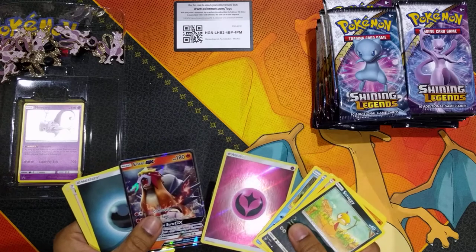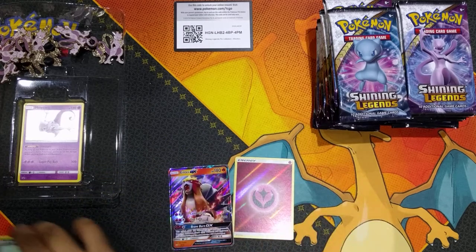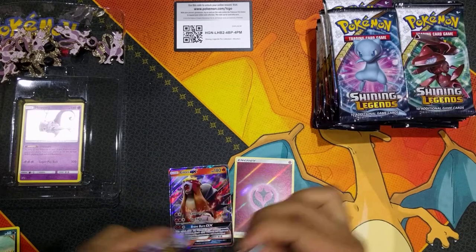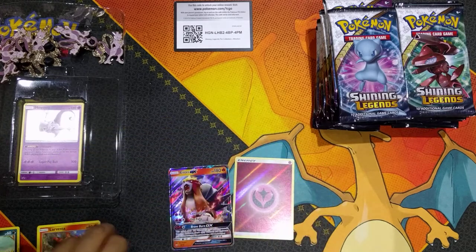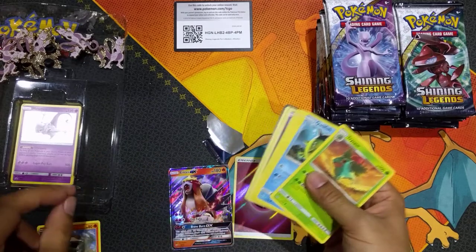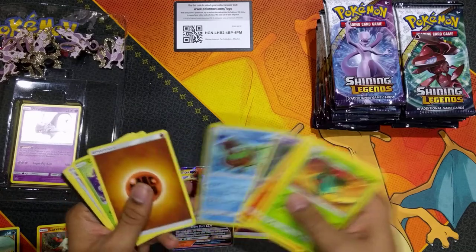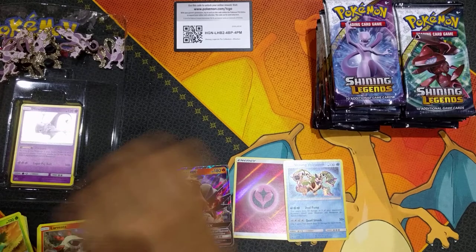We're already off to a great start with Mewtwo - first pack magic for sure. Just a holo there, not too bad. And a Shining Volcanion! Mewtwo is off to a great start.